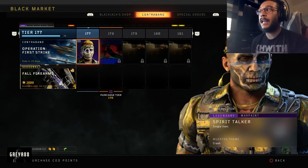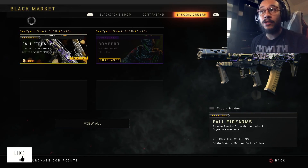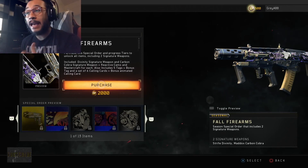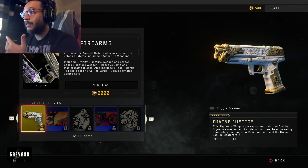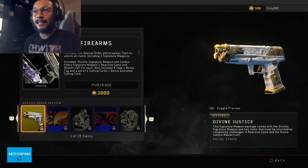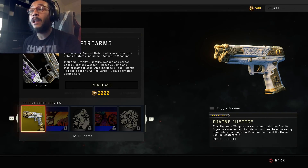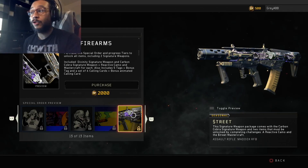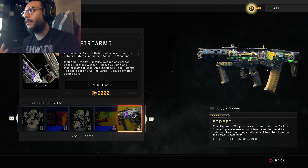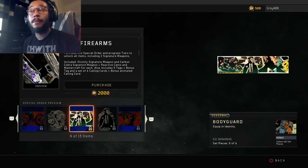Finally, if you go into the Black Market and over to Special Orders, there's a brand new Seasonal Fall Firearms special order available for the next six days. You get the Divine Justice Strife pistol — previously a GameStop pre-order bonus — and at the end of the order you also get the Carbon Cobra signature weapon variant of the Maddox RFB. They're adding signature weapon variants into the Black Market, which is great.